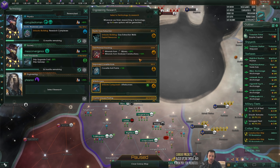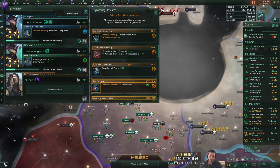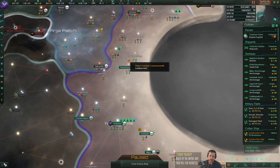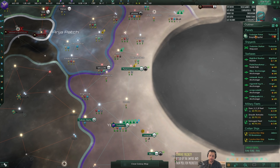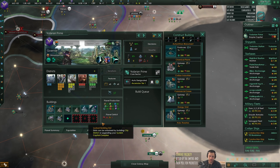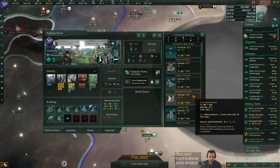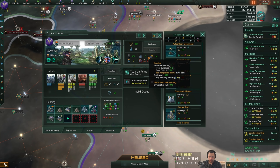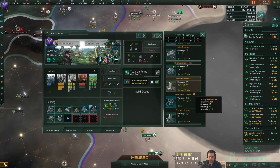There we go - Exotic Gas Extraction, which is going to open up extracting these two gas nodes to allow me to have better research facilities. And we still need more jobs here.